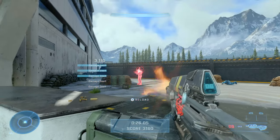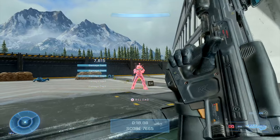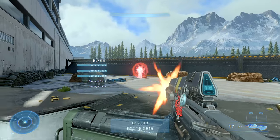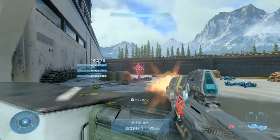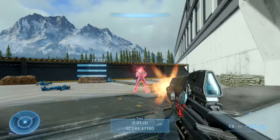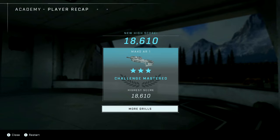Here you can see me using shorter bursts, tap firing the weapon, and it becomes a lot more effective, not just in its time to kill, but also the range at which it's effective. At close range you can go full auto, but even then you're going to find that the bullet spread causes you to lose quite a few fights. But if you can gain the discipline of burst firing the weapon, you'll find that the AR has significant range — to the point where you can get people at medium to longer ranges just fine.